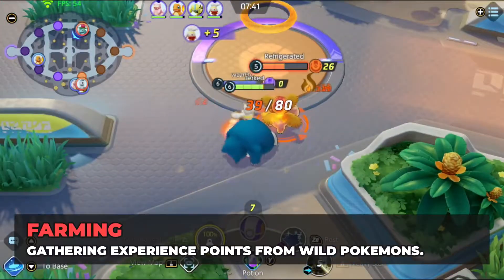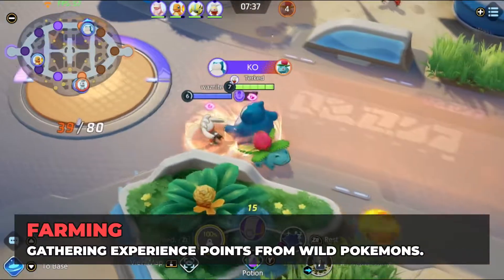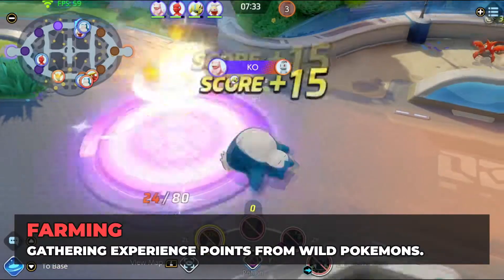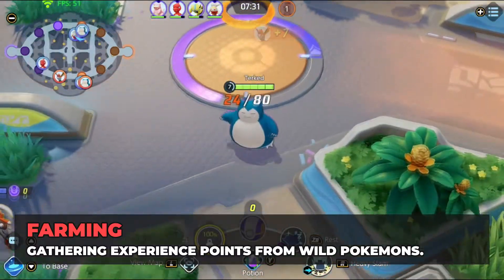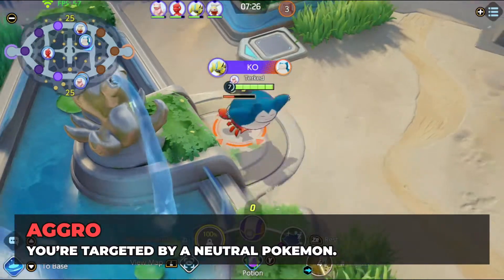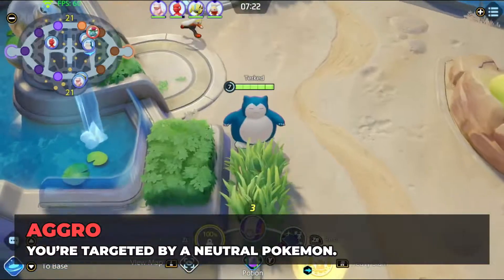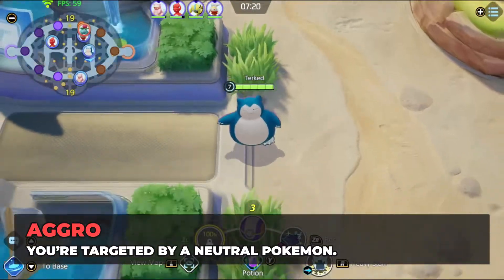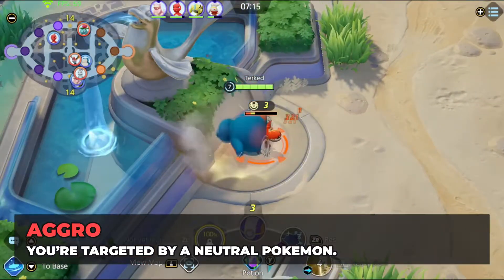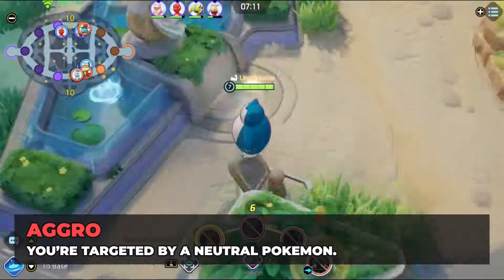Farming: gathering experience points from wild Pokemon or enemies. Sometimes it's best to leave the enemy be and focus on wild spawns since they're easier to kill, therefore easier to get XP. Agro — this one is important. It's the aggression level of a neutral Pokemon, whether wild spawns, Rotom, Drednaw, or Zapdos. If you're an attacker, you want to avoid getting hit — let the defender take care of it. If you notice you are taking a lot of the damage, simply walk out of the Pokemon's range and let the defender tank it.